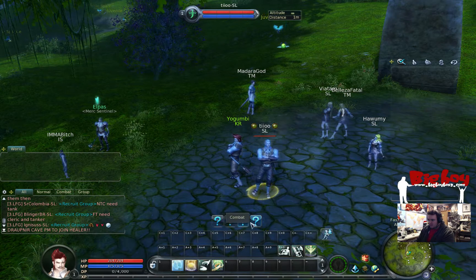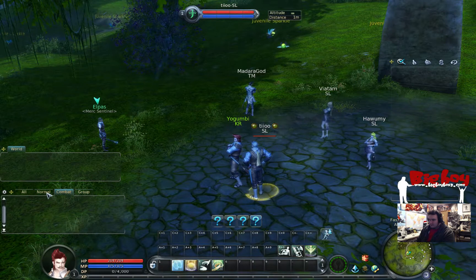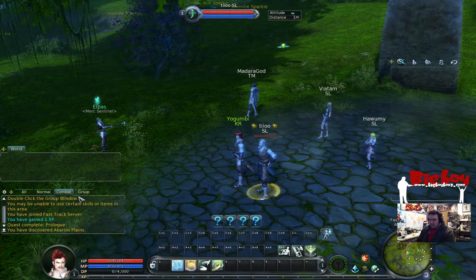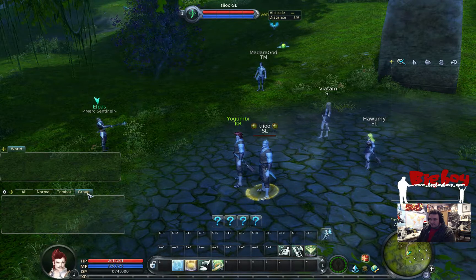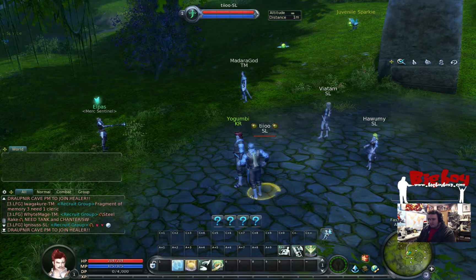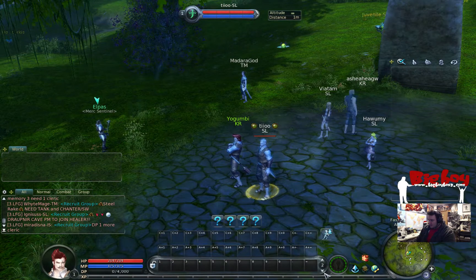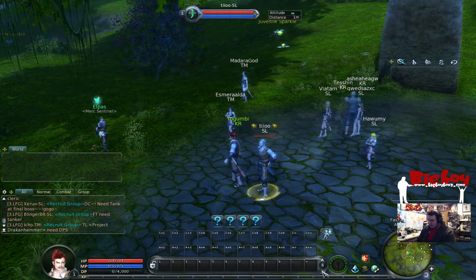The chat box has different tabs. There's area chat — anything in the area. Normal, and combat — that would be anything related to combat: healing, attacking, taking damage, dealing damage, all listed there. If you're in a group or party, all that'll be listed separately. World chat is probably similar to all chat but might talk to the entire server.